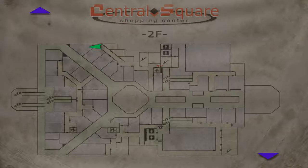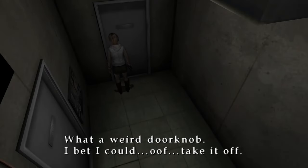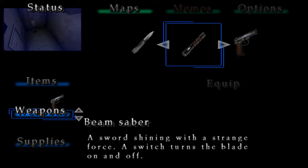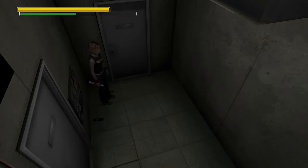The beam saber will be cryptically hidden right here. Heather says: 'What a weird doorknob. I bet I could take it off.' You get the beam saber - a sword shining with a strange force; the switch turns the blade off and on. When you first unlock this weapon it will be a short length, however upon getting a 10-star ranking it should become longer.